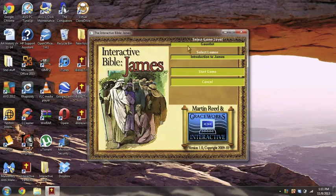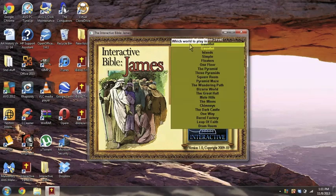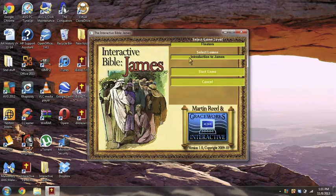At the beginning of the game, you can choose which lesson you would like to learn and which level to complete. Once you have chosen your level and lesson, click on the start game button to begin.